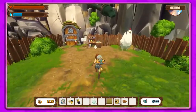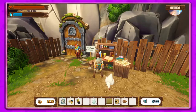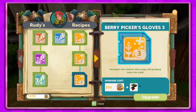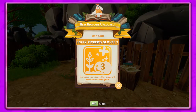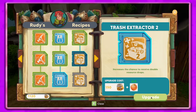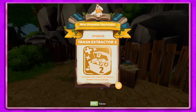I've got oranges now, so we can do berry pickers gloves, which is awesome. That increases how much crops will produce - increases the chance for twice the yield. Berry pickers gloves three - we got it! Let's see what else we can do. We need onions which we still don't have, and trash extractor two increases the chance to receive double resource drops.